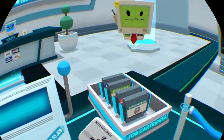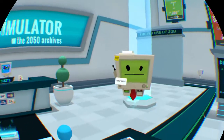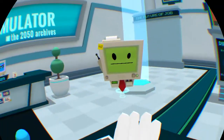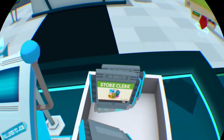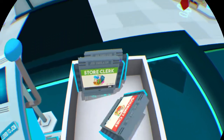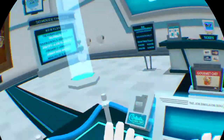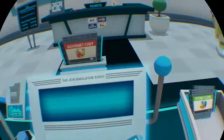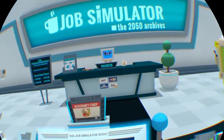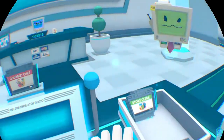Grab one of the job cartridges off the table and let's get started. Which one should I be? I think I want to be a chef. I want to be a chef — pull lever to job. Bye, you gotta know how to get back here, you don't want to get lost in virtual reality.